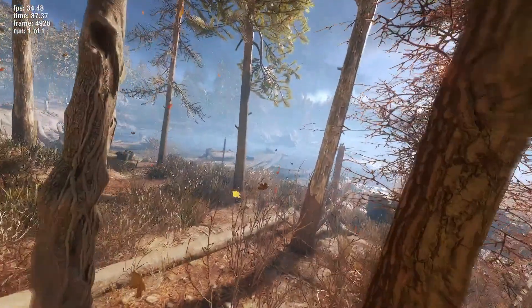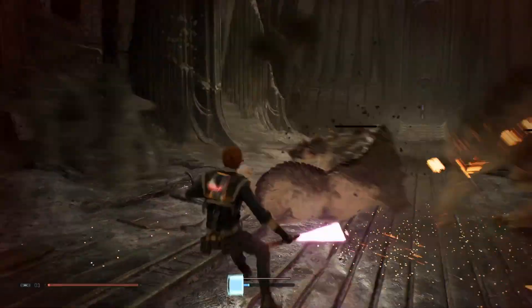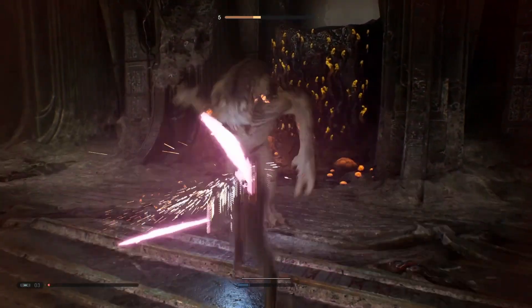Metro Exodus can get a little laggy, especially when the screen fills up. However, if you drop to medium settings you get 57 frames per second on average — sometimes over 100, sometimes below — but it still looks great. There's no reason why you can't play this game with this card. Then Star Wars Jedi: Fallen Order — 85.4 frames per second, excellent.